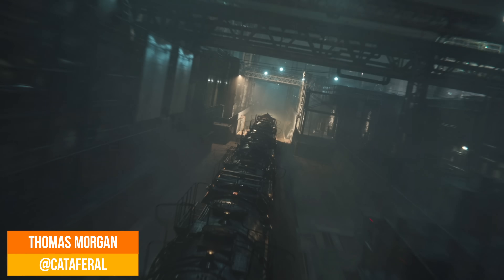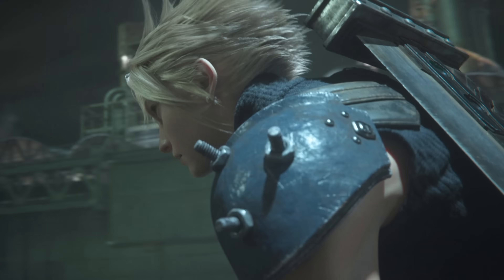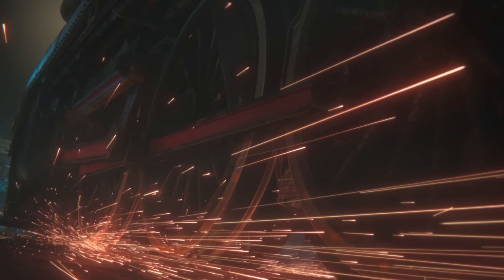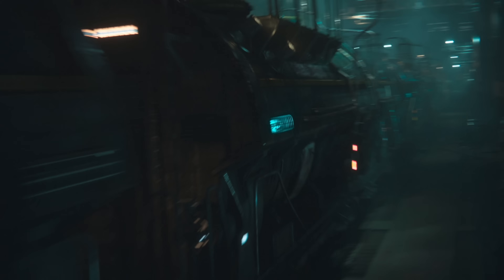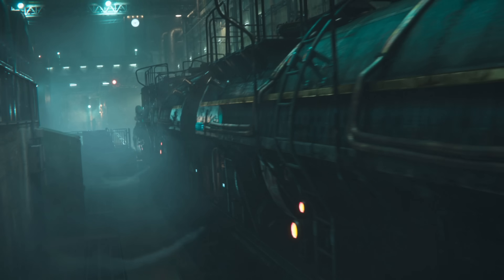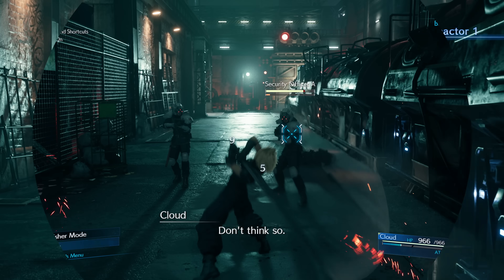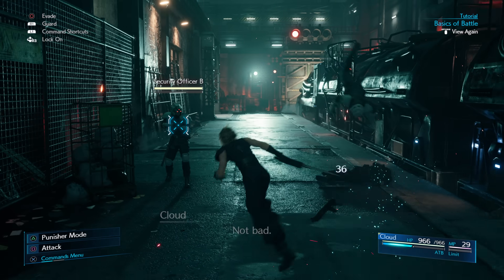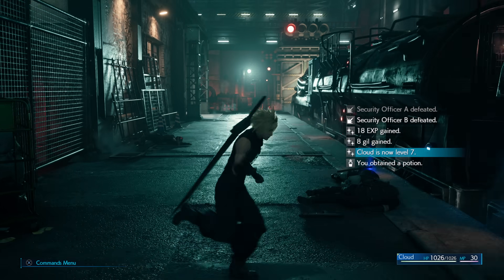After several showings at trade events, we now have the first public release of the Final Fantasy VII Remake Demo. It's just an 8GB download, a drop in the water really next to the 100GB install reportedly listed on the retail box. Still, that packs a real punch, and you get about 45 to 60 minutes in this sample, covering Cloud and Avalanche's route up to the first Mako Reactor core.